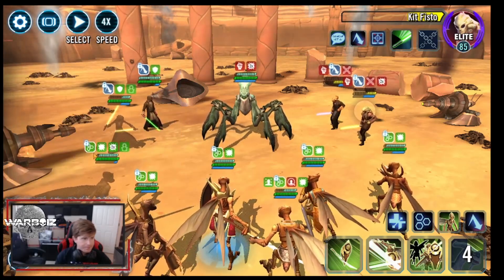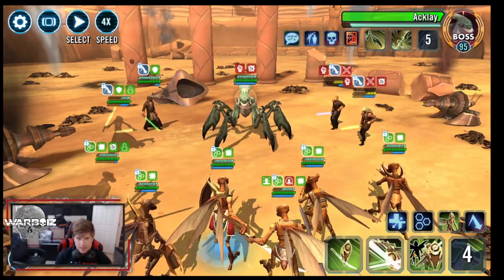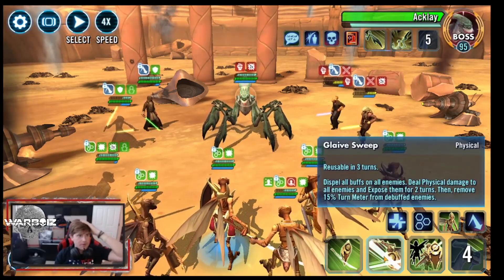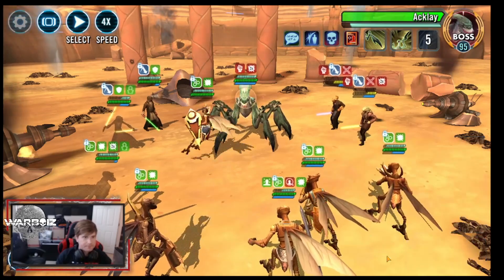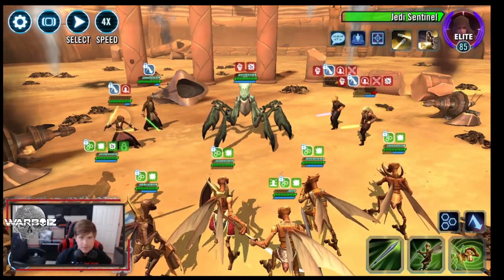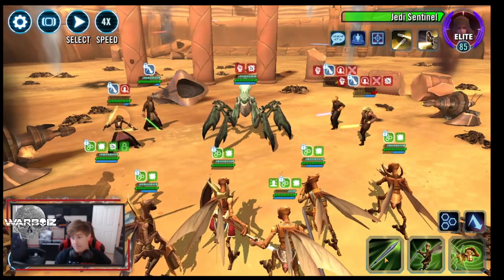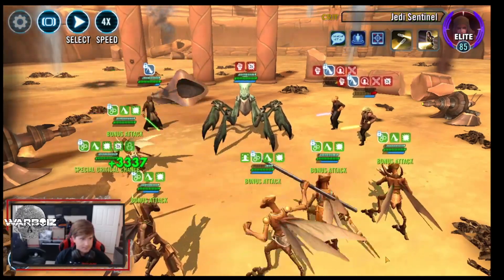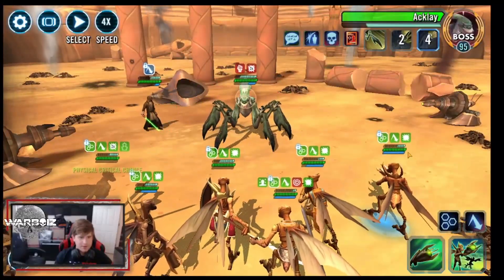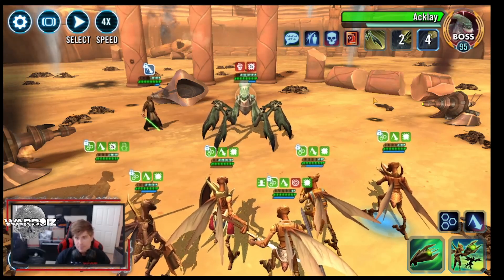Our health and protection is looking pretty good, so we're going to start trying to get some damage on the Acklay. She does have an AOE ability so we're going to try to land the ability block — I'm pretty sure we're going to kill her, that's okay. Down she goes. One of the things we were scared about was that AOE. Now that three of the Jedi are gone, the Acklay is going to be a bit more of a problem.